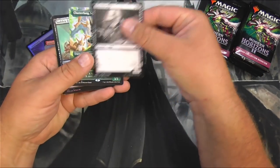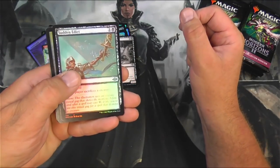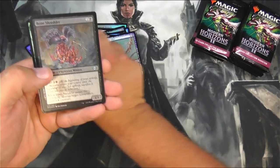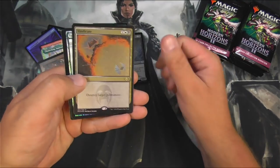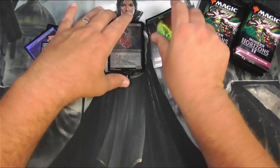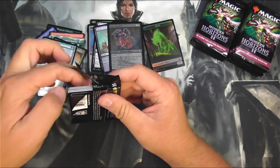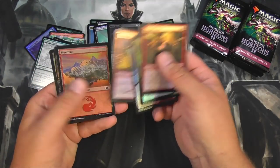Kitchen Imp. Chatterfang, Squirrel General — that's the same thing I got out of the last box. Hopefully not a duplicate box here. Prismatic Ending, which is actually a pretty good foil. Bone Shredder. And a foil Etched Foil Vindicate. Sylvan Anthem again. Hmm, seeing a pattern here — it's almost as if a machine collated these cards. Do you think that was the case?